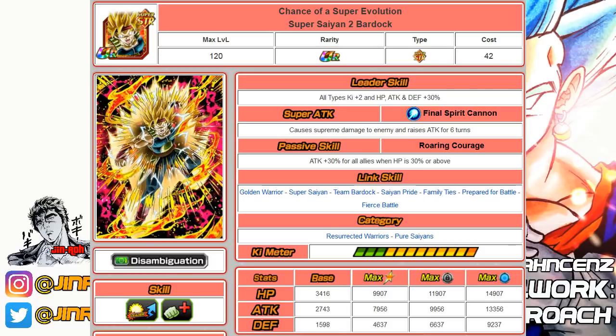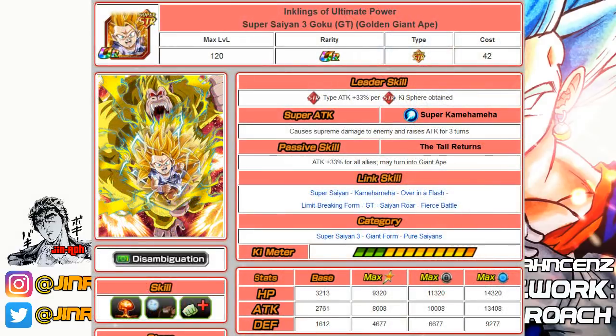Number five is the Strength Super Saiyan 3 Great Ape Goku, the GT version. Very decent attack with that unit and great support — 33% increased attack for all allies. He shares Super Saiyan link skills so you won't run into ki issues. He falls into three categories: Super Saiyan 3, Giants, and Pure Saiyans.